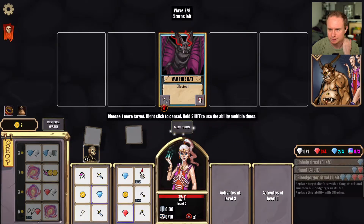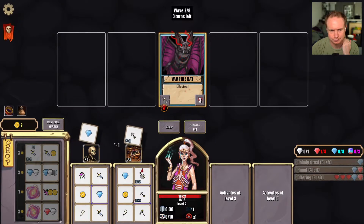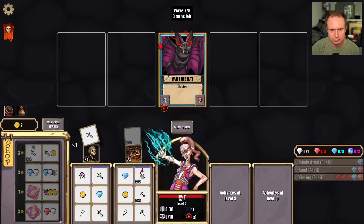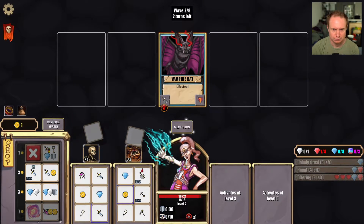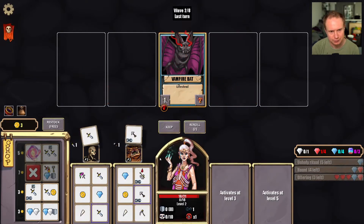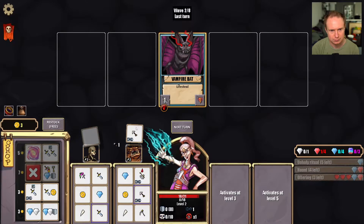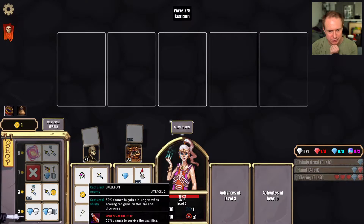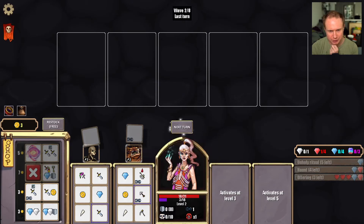Yikes. Replace something with a fang. The initial dice on her seem problematic. Oh, I healed once. Oh dang it — okay, this gets us there. What do we want here? The stun is nice. Now if we have the blood gorger here, who seems rather strong, I don't think we want to replace it with something. I think we save our money though.